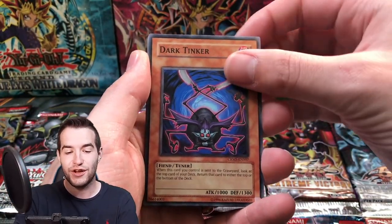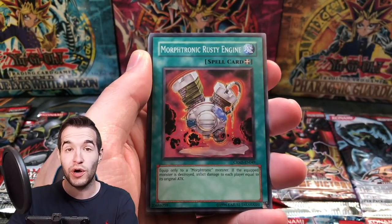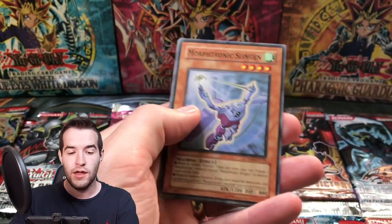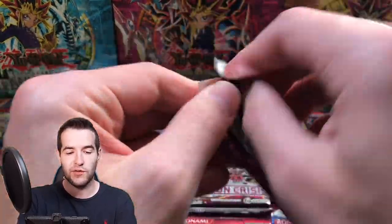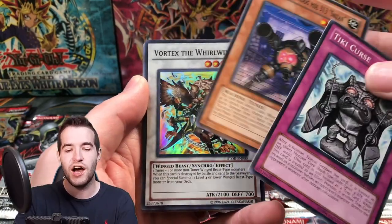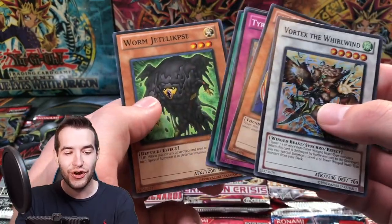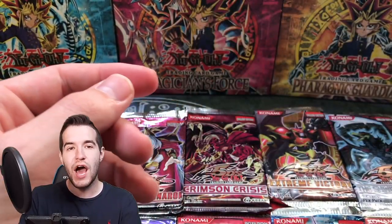Mysterious Triangle, Dark Tinker. If you guys are still watching at this point, you're a legend — let me know in the comments if you are still watching. Morphotronic Slinging. Storm of Ragnarok — come on, Ghost Rare Odin! Barrier Resonator, Tiki Curse. Another Ruxin Special. Vortex the Whirlwind, Top Runner, and Worm Jedalipski. Super Rare Vortex the Whirlwind — the foils do not stop. This is insane, my stack is huge over here.